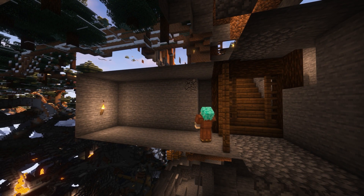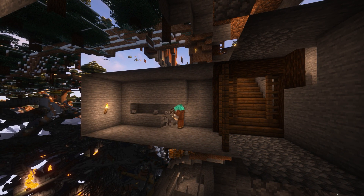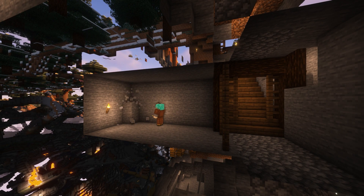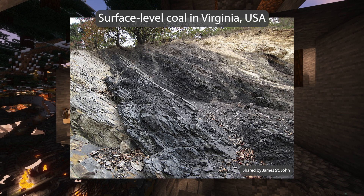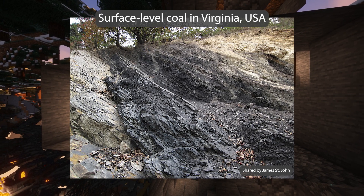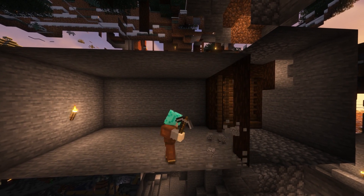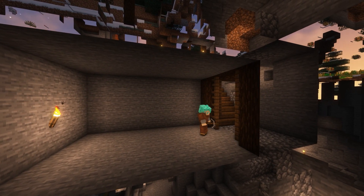By 1000 BCE, people in what is now northeastern China were using coal to smelt copper, and it's been a well-known fuel source in the area basically since then. The Greek scientist Theophrastus gave us the earliest mention of coal from Europe, dating to about the 4th to 3rd century BCE. We also know that surface level coal was used in what are now the UK and Ireland during their Bronze Ages, from about 3000 BCE to about 2000 BCE, and that the Romans were finding coal in coal fields in what is now England and Wales by the end of the second century CE.